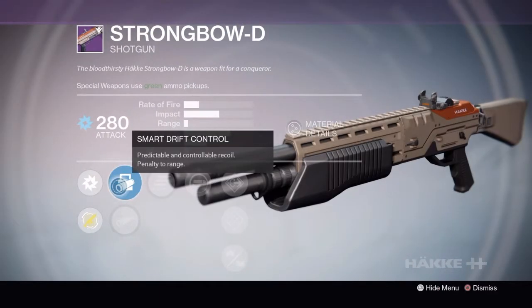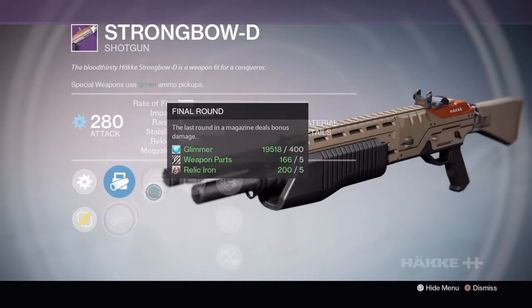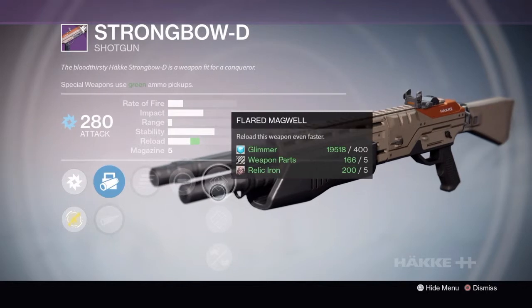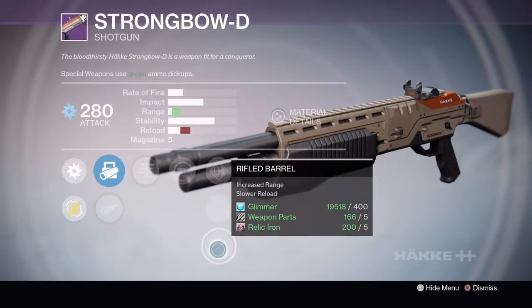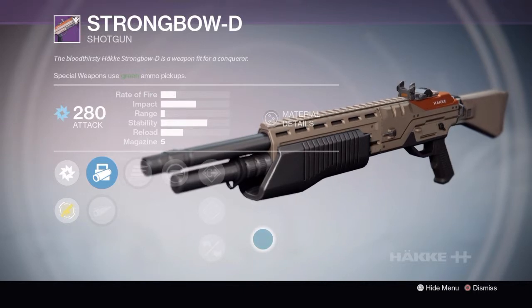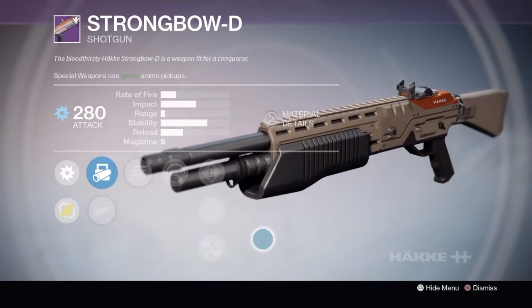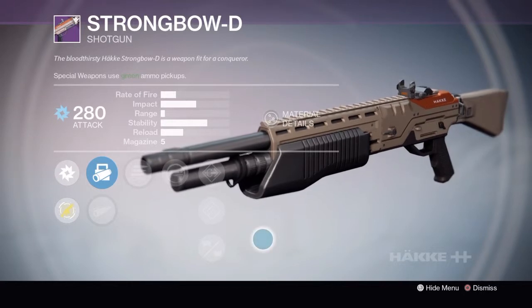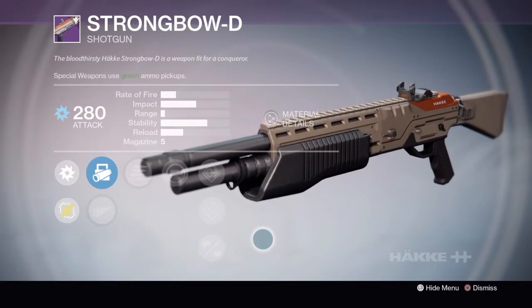The Rank 3 version has Smart Drift Control, Field Choke, Final Round, Spray and Play, Flared Magwell, Hand-Loaded, Rifled Barrel. I ended up going with the second rank. It's a middle-ground shotgun — doesn't have the massive range, but also doesn't have the massive rate of fire. So this one will most likely also be burned for legendary marks.